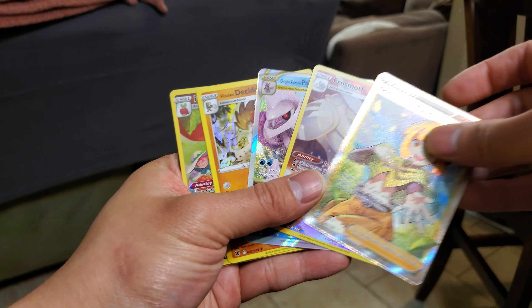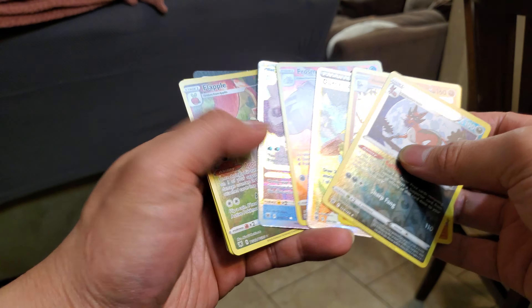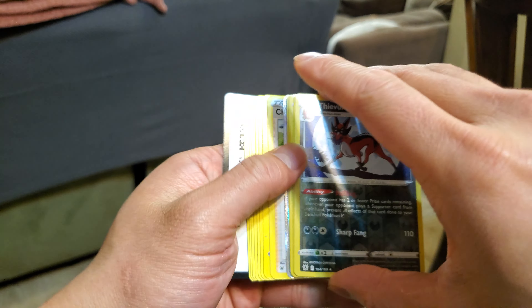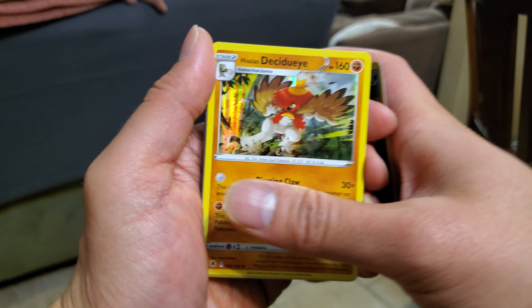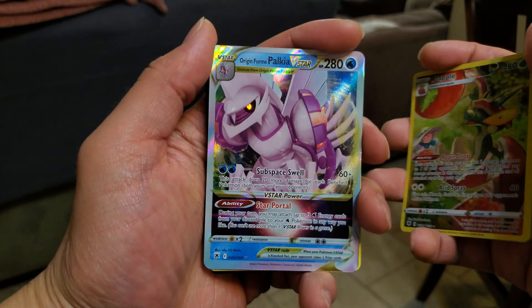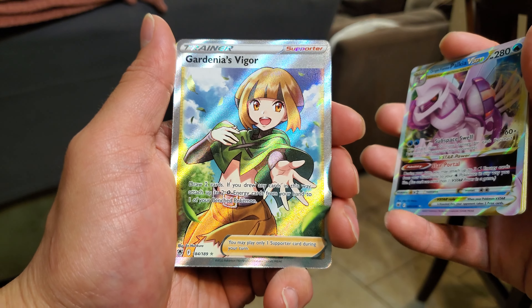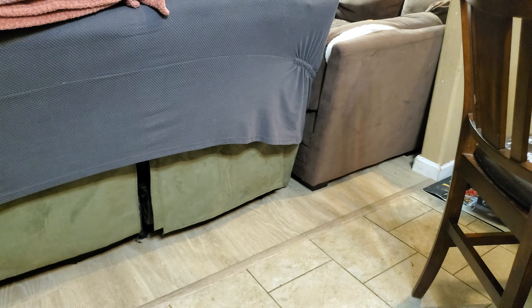Let's grab all the hits — oh shoot, that's a lot of hits! So what do we get: one reverse holo, two character rares, a full art V-Star. We have a reverse holo rare Thievul, a holo Hisuian Decidueye, two character rares — Frosmoth and Flapple — and an Origin Form Palkia V-Star, that's the big hitter right there, and a Gardenia's Vigor. Pretty solid packs!